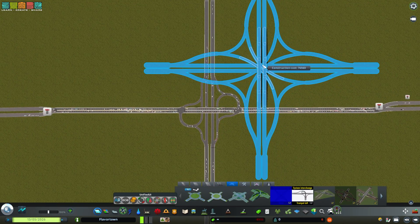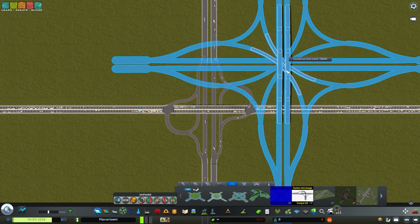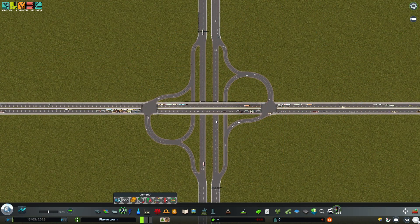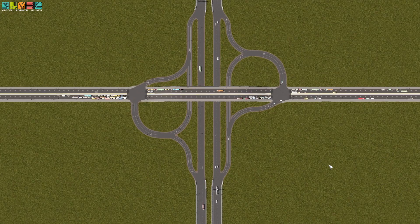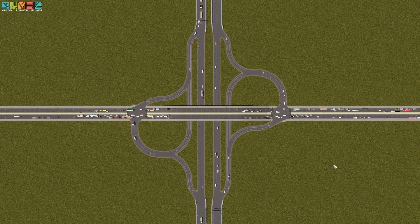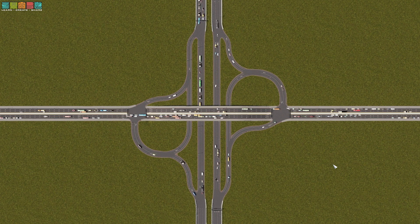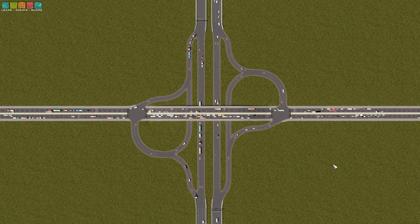For scale, this is the stack that we were looking at moments ago. So if you're looking to get traffic off the highway, don't use the stack — it's massive, it's expensive. You cannot have every interchange be a stack unless you want to waste a lot of space and money. So use something like this: a partial cloverleaf.